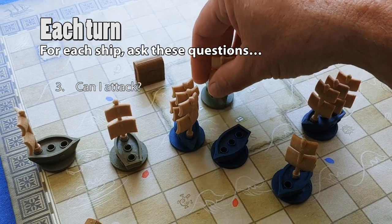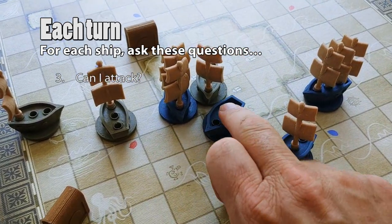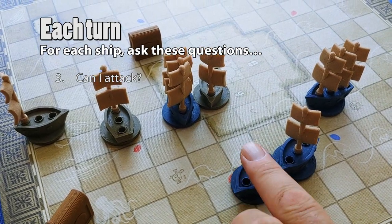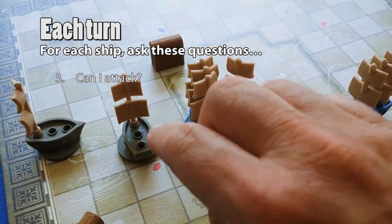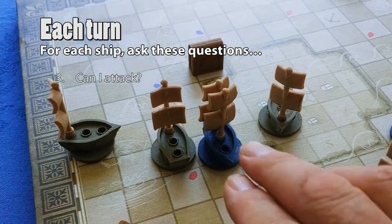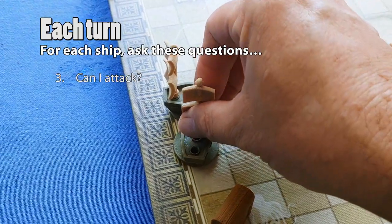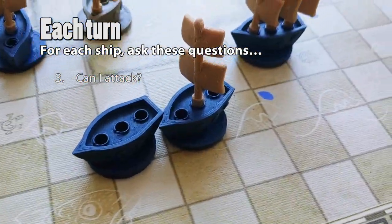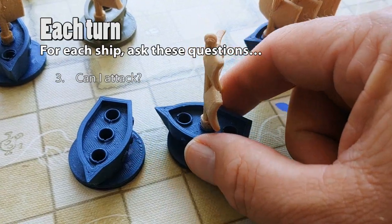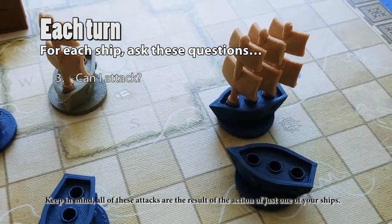3. Can I attack? If that ship sails and lands orthogonal to other ships, attack those ships in any order you decide. If those attacks result in ships landing next to other ships, follow through on those attacks as well, again in any order you decide. Continue in this way until no ship on the board is still orthogonal to any other ship on the board.